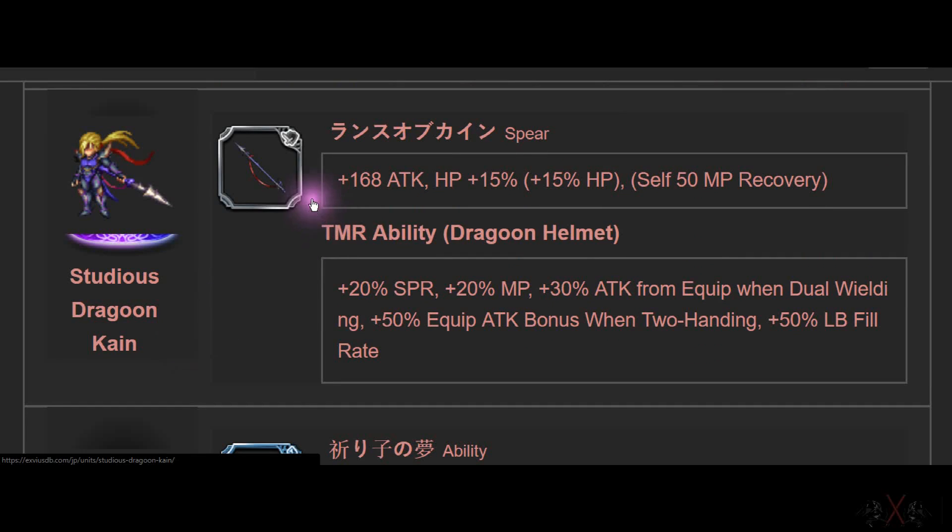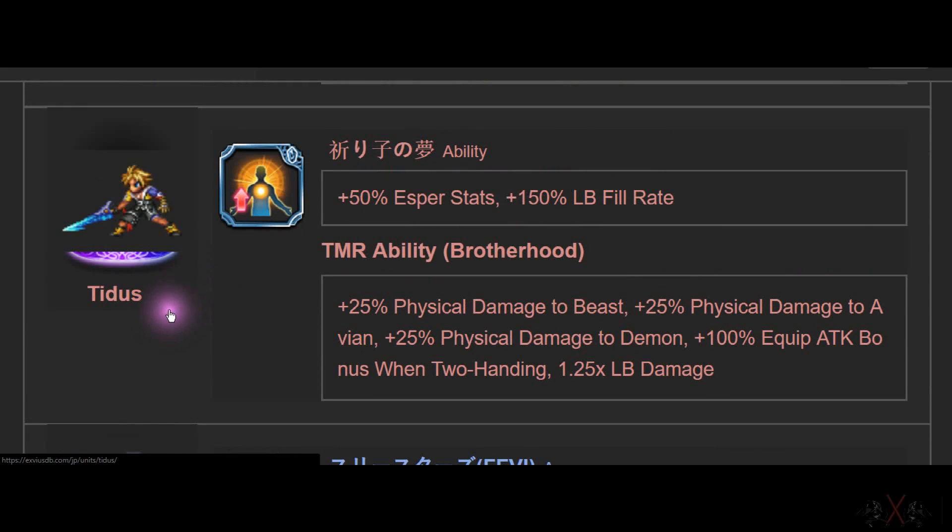Next is the Dagoon Canes — we get them next month. It's a spear. Then Tinas — this is a debatable weird TMR because I have no idea how much 50% Expert status increase works. If the buff is 100, you get 50 extra points. 150 Limit Burst fill rate is nice.